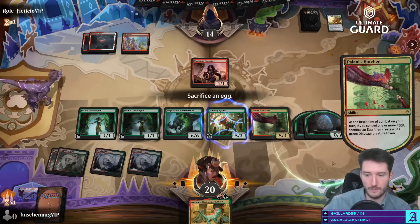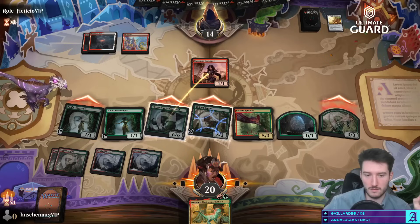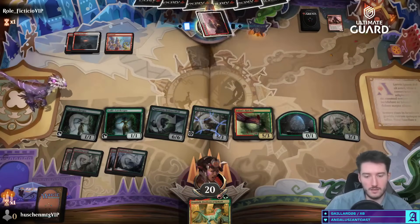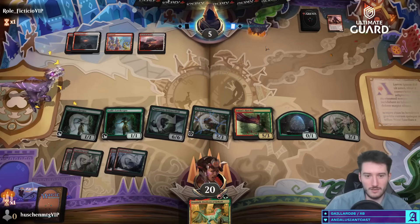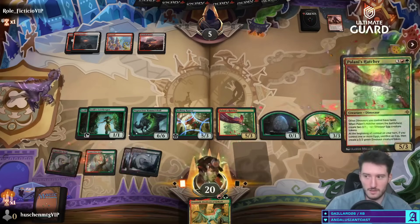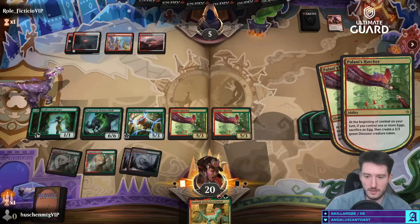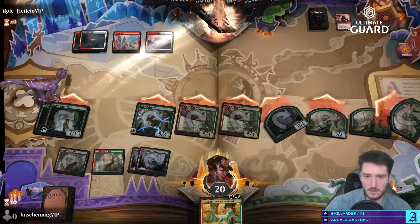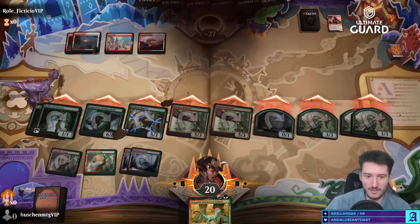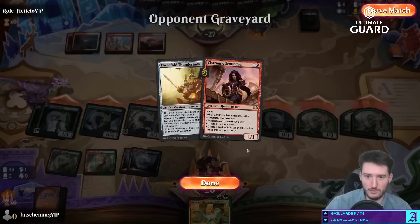At this point I'm just all-in — this is my turn four board state, imagine. Turn four. You better have your Sunfall right away. One has Depopulate — no, Depopulate is probably lights out. Minus 27 on turn five — that's an output of 47 damage through a jump blocker. In any format, for that matter.